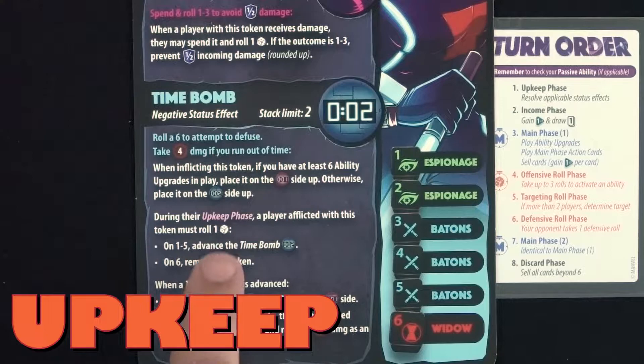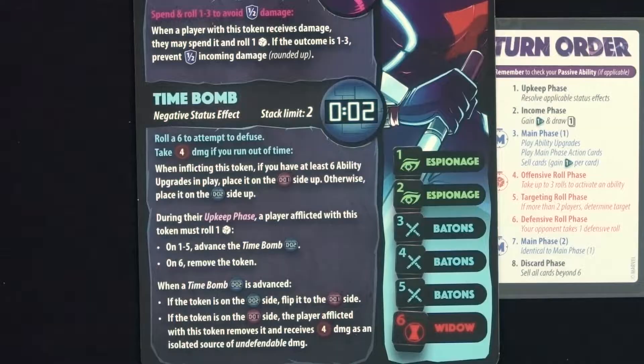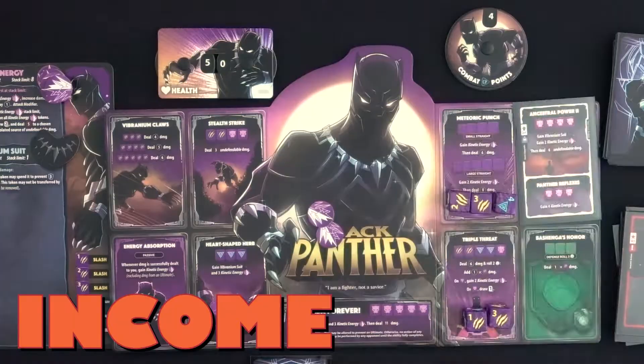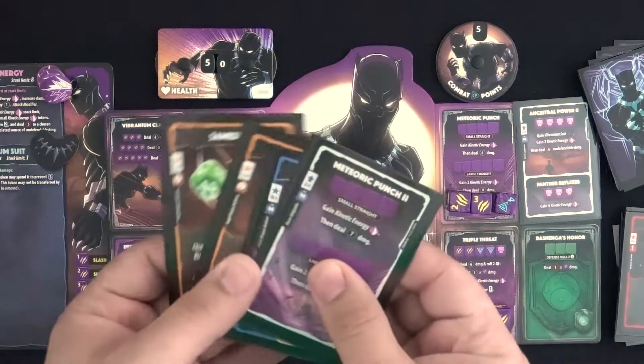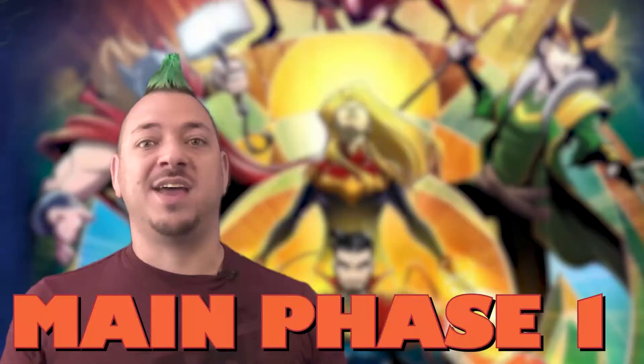The upkeep phase happens at the start of your turn first. Check if you have any status effects or abilities that activate during your upkeep phase and resolve them. You can choose the order to resolve them if you have multiple effects. All damage or healing effects are accumulated and applied simultaneously at the end of this phase. Second, you'll resolve the income phase — increase your combat point dial by 1 point, only up to 15, then draw 1 card from the top of your deck to your hand.